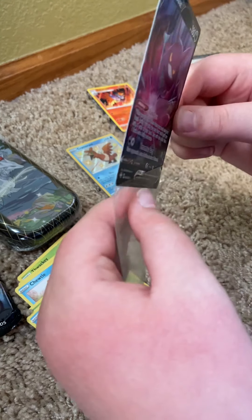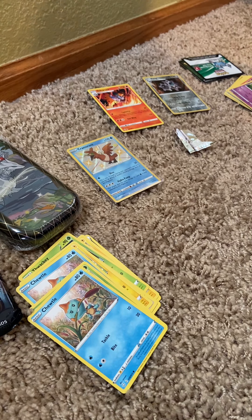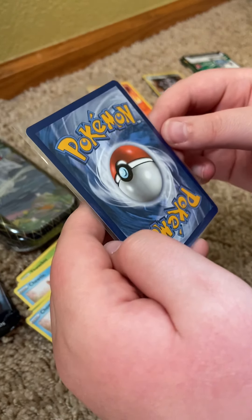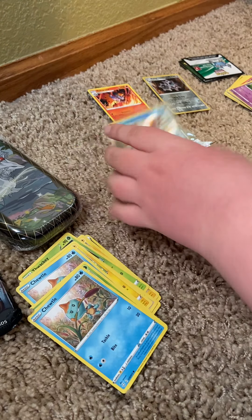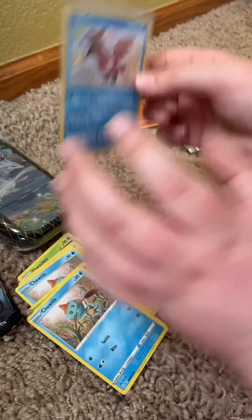This Crobat V came in the same pack that I got my Charizard V-Max, and it has a dent in it — I can't use it because it's blocking the card up. Let me check the centering — pretty good. I'd say that's a PSA 10.